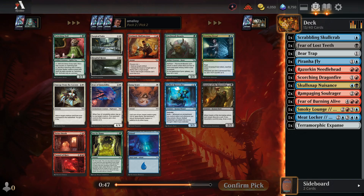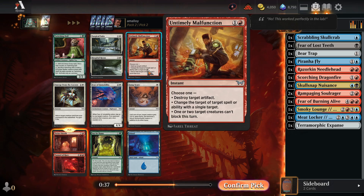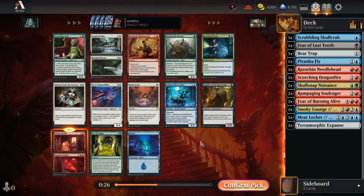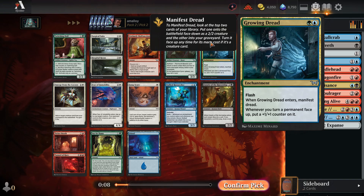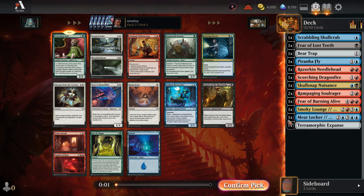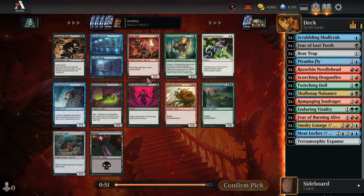Growing Dread, also very strong. There's not much here for us, really. Could I want this? It is an enchantment — we have some eerie stuff. We could be playing Temur instead of Grixis, maybe. I only have two mediocre black cards. Twitching Dolls is even better still and easier to cast — I guess that's the pick. So maybe Enduring Vitality is still in, not clear.